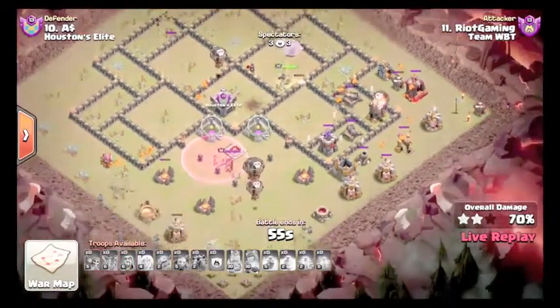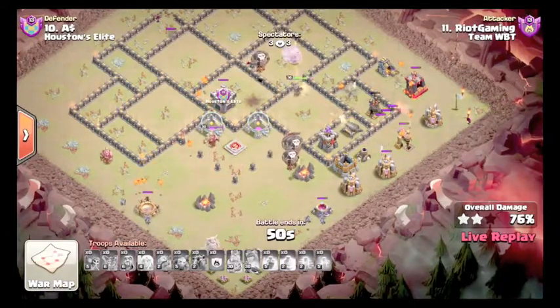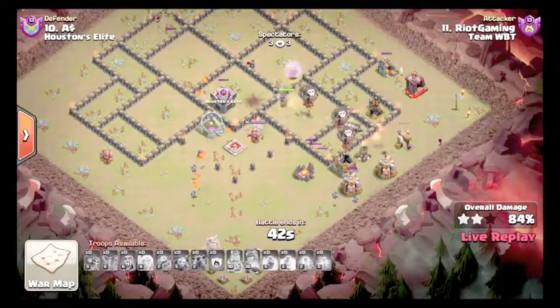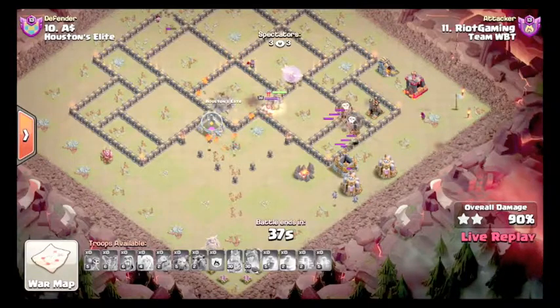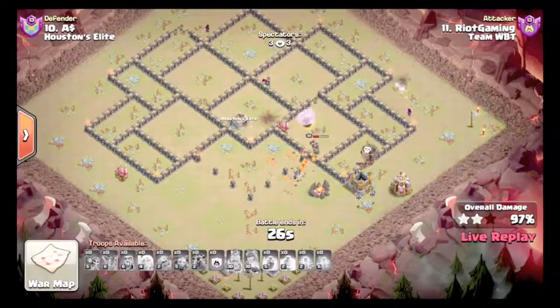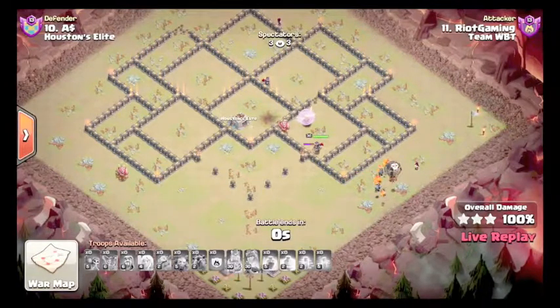He will get this if this Air Defense goes down. Actually, Queen will end up getting it just fine — maybe, but she doesn't have ability. He has enough loons to get this. King may get her actually. It'll be close — clutch Wizard, he got it! Nice attack by Ryan again, with the fresh 6-pack within the first ten minutes of war.